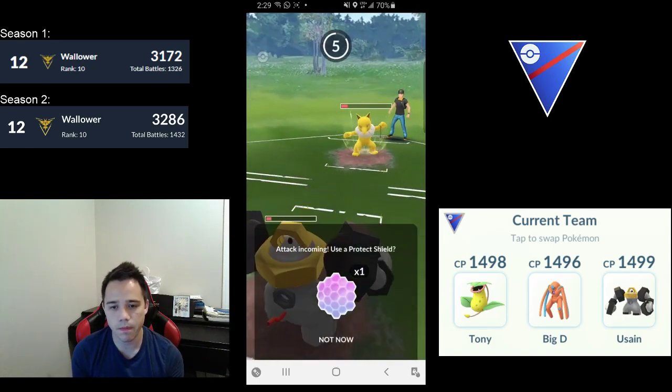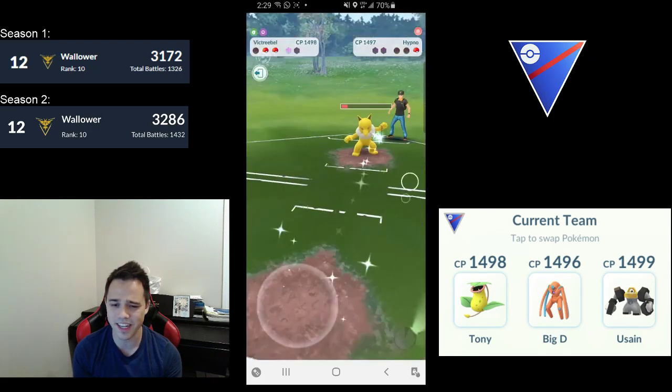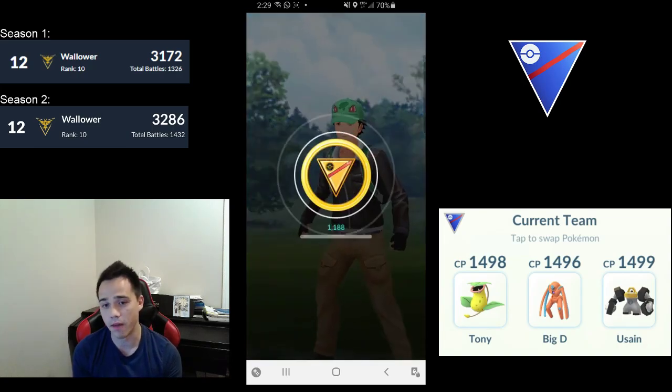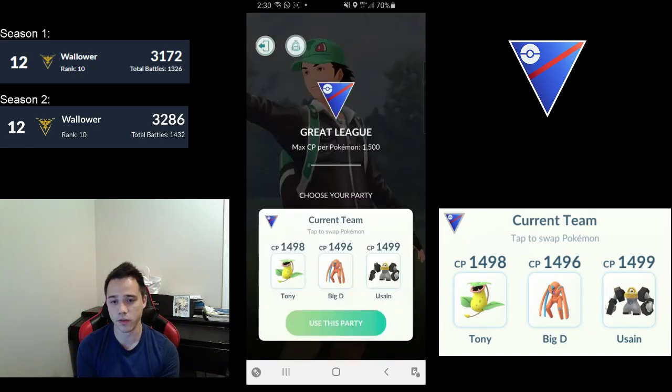Melmetal versus Hypno — I have a shield and could use it to guarantee the win, but I decide not to because I mistakenly thought my Shadow Victreebel had more HP than it does. That was very close to losing a game out of pure stupidity. Luckily, Shadow Victreebel pulls through even when I don't.